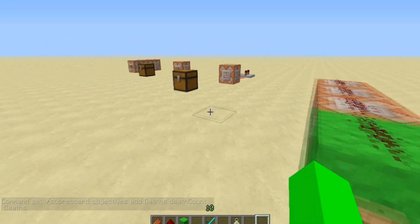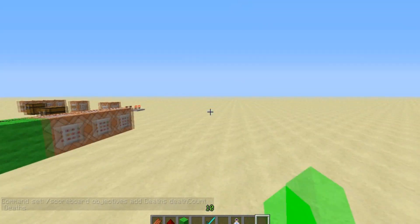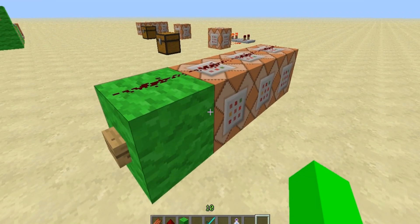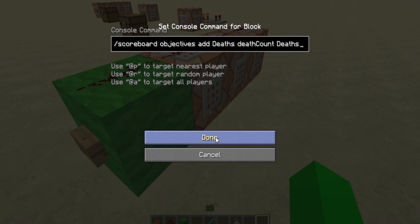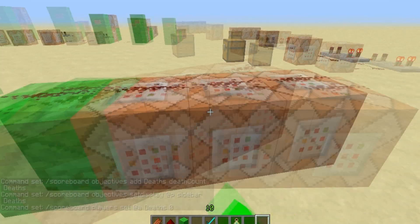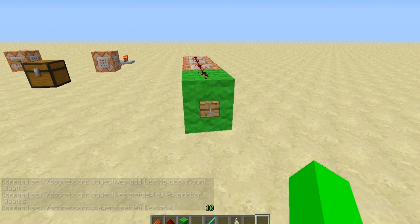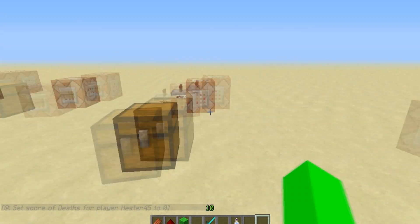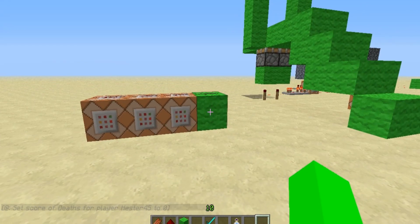This one is deaths tracking — kind of taken from Seth Bling but used a little differently. Basically, if somebody dies and you want them to not be able to play anymore, you create an objective called 'deaths' that counts deaths, give it to the player, and then set the player's score to zero. You run this once when everybody's on the server — you don't hit the button again. Right now I have zero deaths, and it's not displayed. You can watch my other videos on how to set the display.